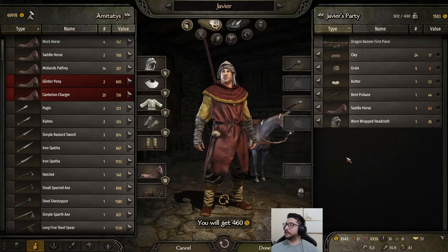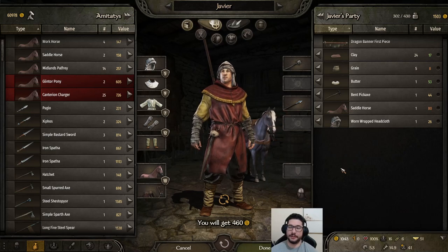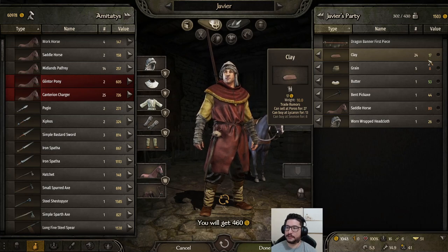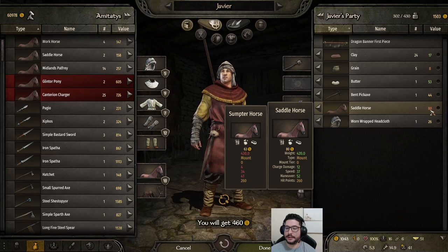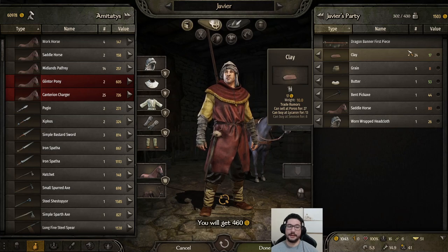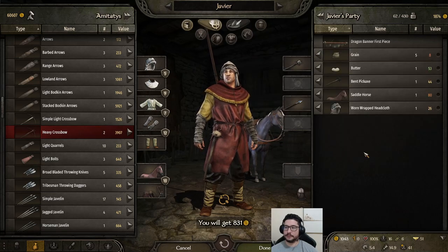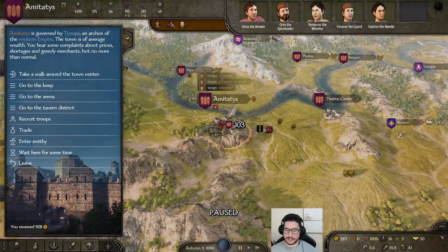Now that I got that trading perk — which is the most important perk for trading in the early game — you can now see based on color: green being the best profit-making items and orange being the worst. That's how you see what to sell and buy. I'm going to sell all the clay and the butter. I just made 900 gold just like that — we are almost at 2,000 already.